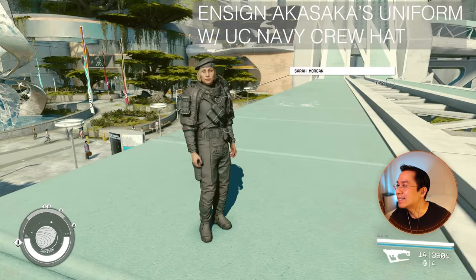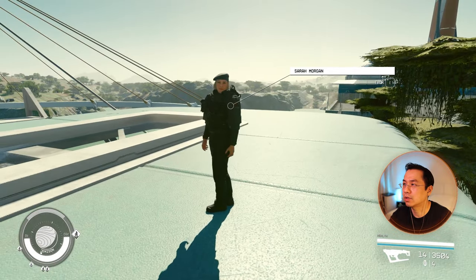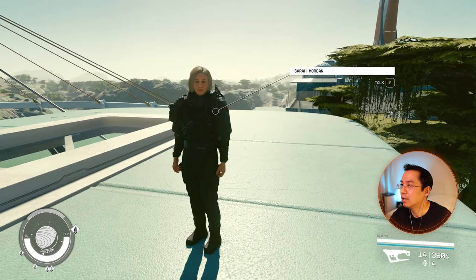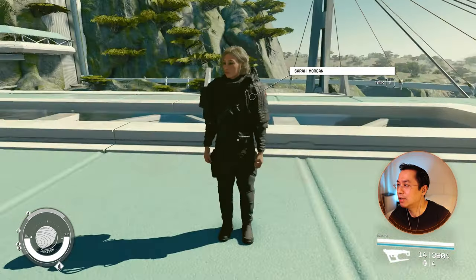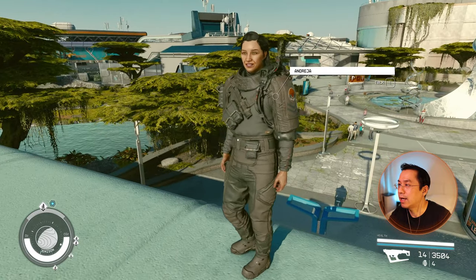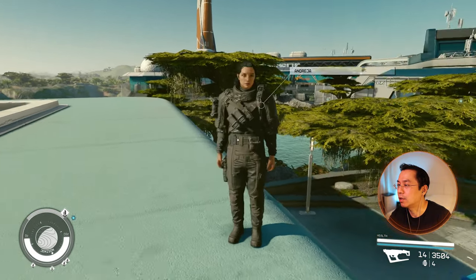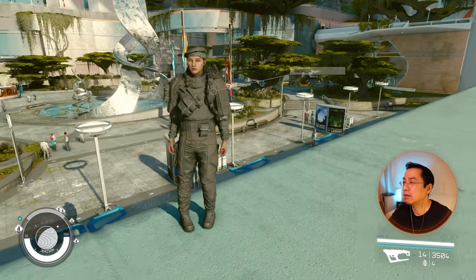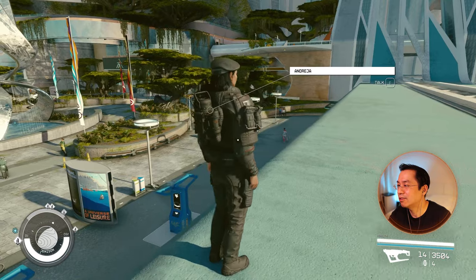This is Ensign Akasaka's uniform with the navy hat. I think you get this from the Crimson Fleet as well — when you infiltrate, you have to steal this outfit. It doesn't look that great. Without the hat, not as great either — looks like it's so puffy on the top. I'll probably pass on this one. On Andresa without the hat, not feeling it. With the hat on Andresa it looks a little bit better, but overall, like four or five out of ten.